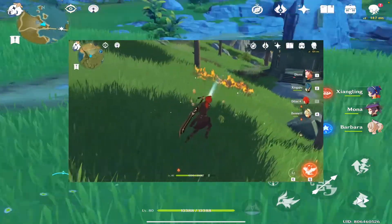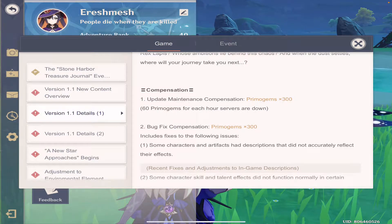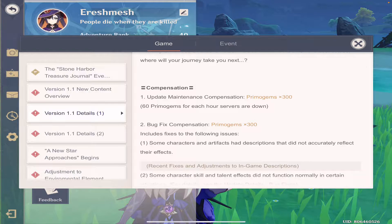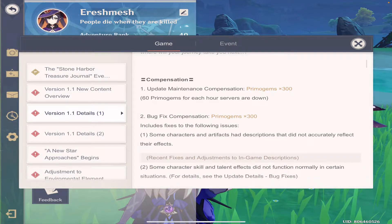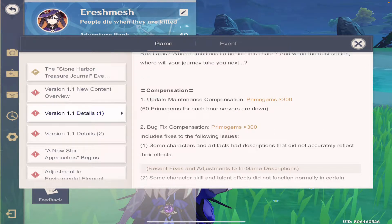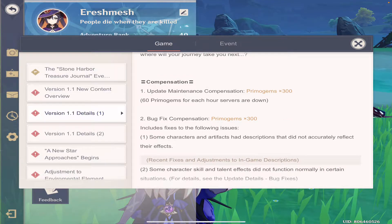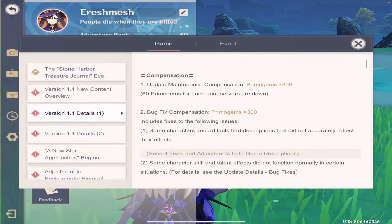When you update to 1.1, you'll receive 600 Primer Gems total in your mail: 300 for the update maintenance compensation and another 300 for the bug fixes compensation. The maintenance compensation is based on 5 hours of downtime, with 60 Primer Gems rewarded for each hour the servers are down.